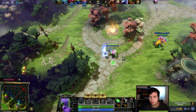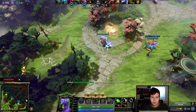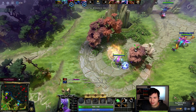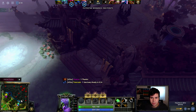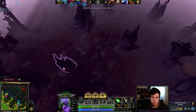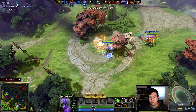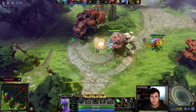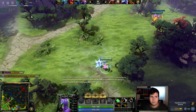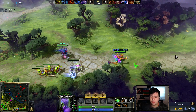Faceless Void kind of fit that description out of the random draft pool, so I thought let's just go with that. My quest today is to destroy 30 enemy shrines. You cannot complete this quest in one go — the most you can do in one game is seven. There are the two out-of-base shrines, but there are actually five more in the base, so seven total.